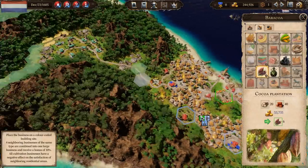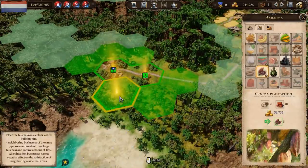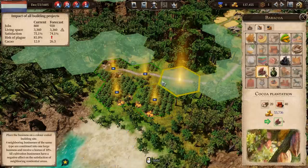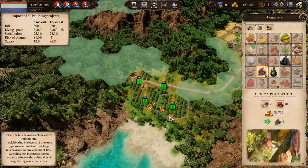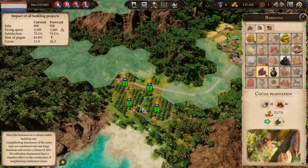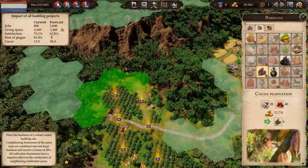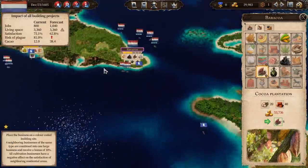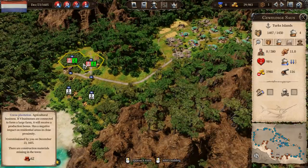Businesses — cocoa. Where are my cocoa businesses? My cocoa businesses are up here. So let's at least double that up. Now they need to be in groups of four — four neighbouring businesses of the same type combine into one large one and receive a bonus of 10%. One, two, three — oh, I've run out of cash. Let's get those building. Now that means Barracoa actually needs things like wood and bricks.